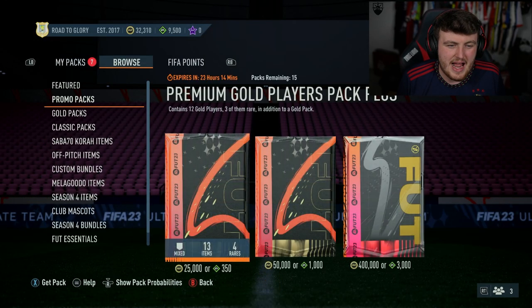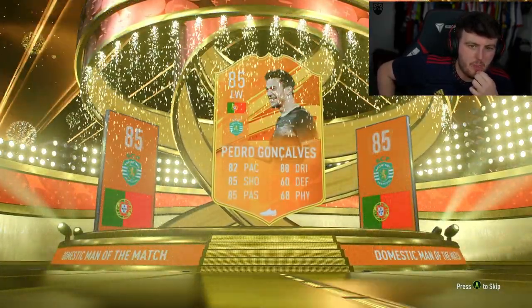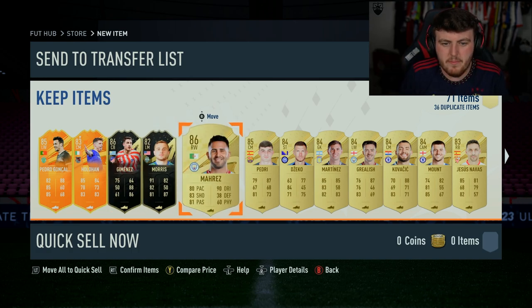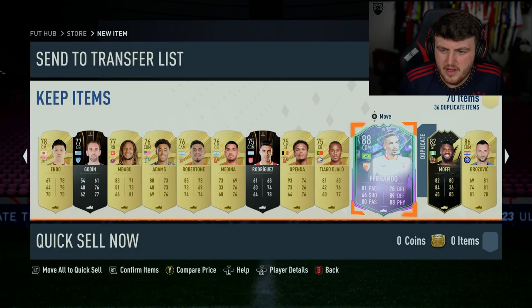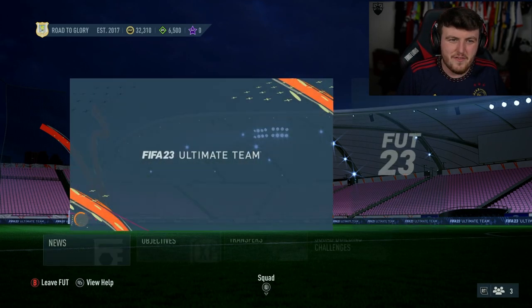Premium pivot pack to end off the video - can we get a Fut Fantasy? It is a man of the match, Brazil, Portugal left wing - it's going to be Pedro Goncalves from Sporting Lisbon. What else have we got? A man of the match Holohan as well. Jimenez, Morris, Mares, Pedri. Hey, Fernando as well - we get ourselves Fut Fantasy Fernando. Shame Sevilla just aren't amazing this season. I'm going to take Duke Parlo, combine him and make 12. Not a terrible pack to end off on - if you enjoyed the video please leave a like, subscribe if you're new, thank you for watching.